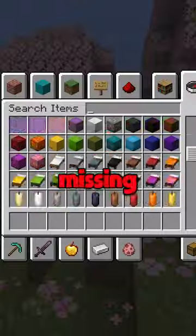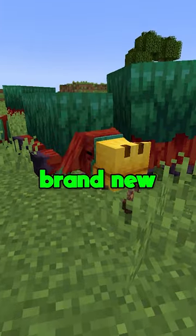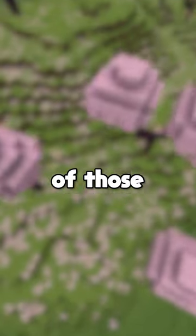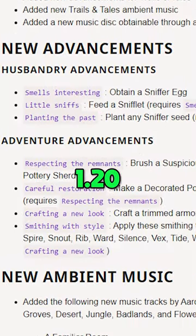Minecraft 1.20 is still missing a leaked item. Everyone knows in 1.20 we're getting the sniffer and brand new ancient plants. But did you know that one of those plants was leaked and still hasn't even been added into any 1.20 snapshot?